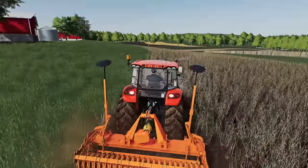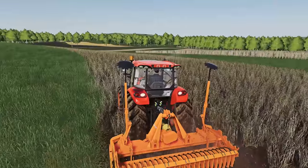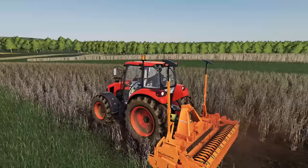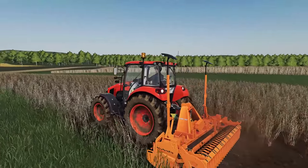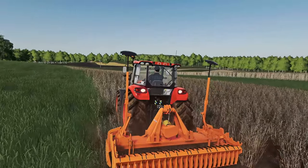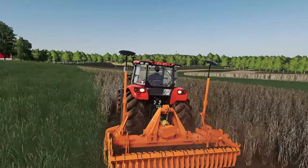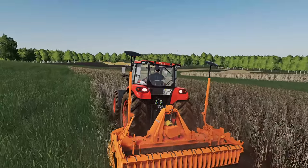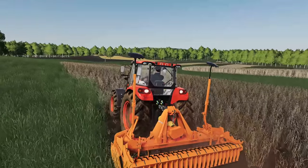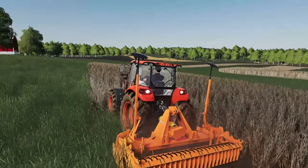We've got four fields that kind of wrap down along with some irrigation between all of them where we could grab hay. Looks like they had planted all sorts of different stuff — wheat, corn, and I believe there was even a bean field further towards that tree line. That's what they had beforehand. I'm not sure if we're gonna do the exact same thing. We're obviously gonna need a little bit of corn and we'll probably be doing a lot of silage for those cows — that's really all I'm worried about for the time being.